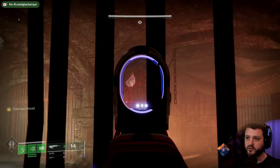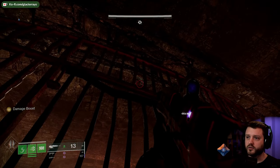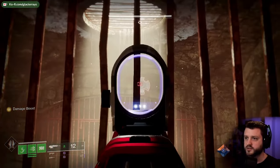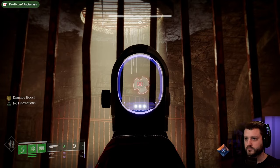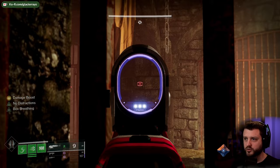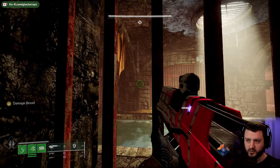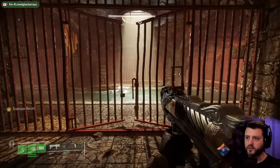That one can be left. That one can be left. That one can be left, and then we need one right. Then to unlock it, tuck yourself into this corner — see this large stone block here — go on the right-hand side of it, like that. And you're free!